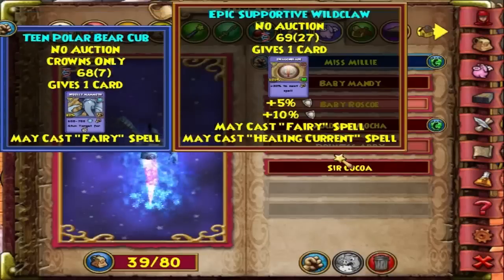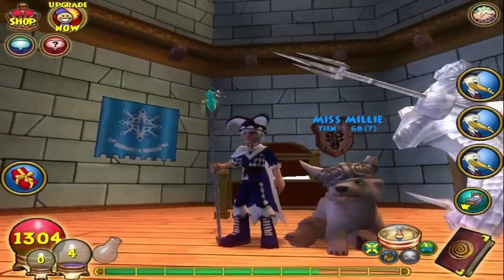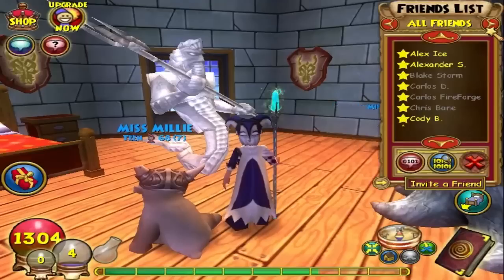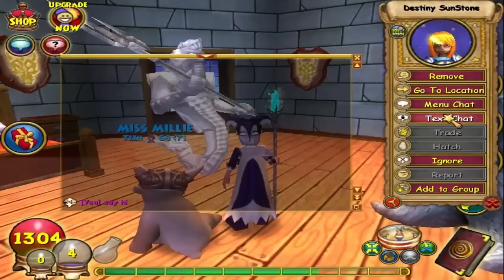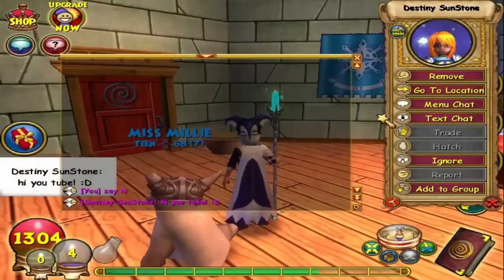Yeah guys, that's basically how you level up your pet fast. Now I'm going to level this guy up to doe — I love him, he's adorable. Anyway, thank you for watching. Let me know if you have any questions, and special thanks to Destiny Sunstone for helping me teleport to the pet pavilion and Ravenwood. Alright guys, bye!